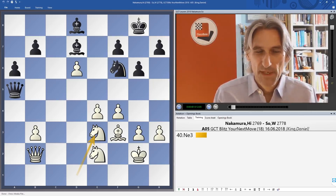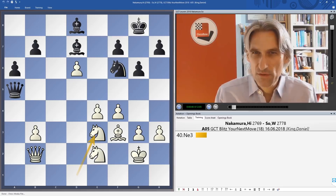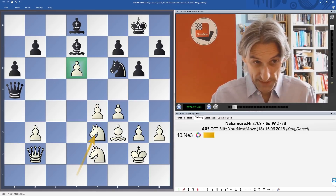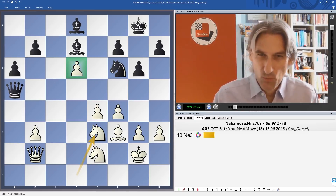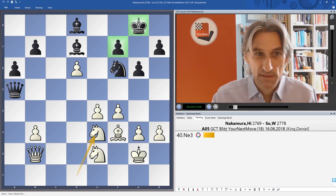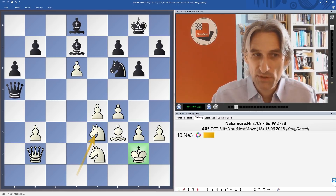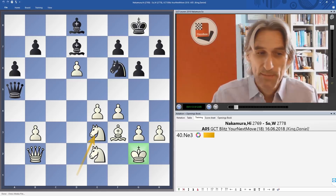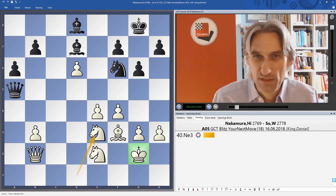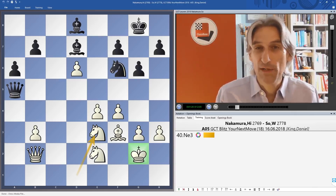They reached this position after 40 moves — it had been a game with lots of ups and downs. At this moment it looks as though Nakamura is starting to consolidate his extra pawn; you can see one full passed pawn on d6. But there is one thing in black's favour: king safety. Black's king has the protection of these pawns, while white's king has the protection of pieces but the pawns have flown up the board. In a blitz game that can be crucial. Objectively white should be winning, but in blitz those factors really play a great role.